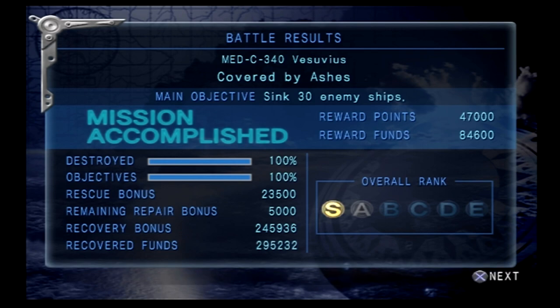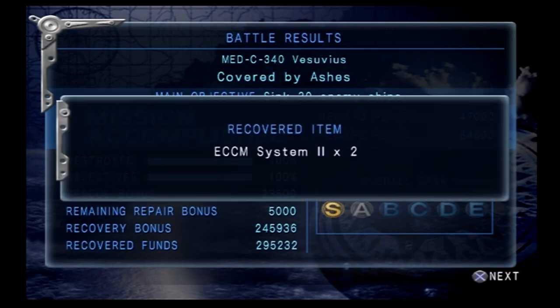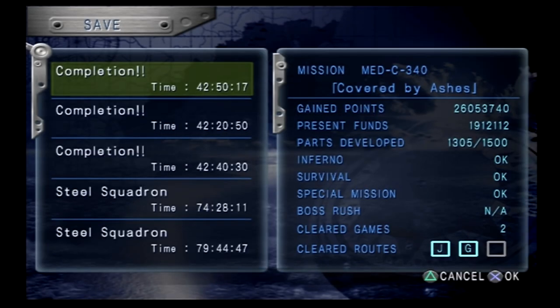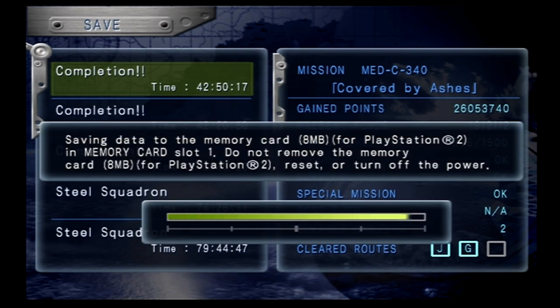Decent amount of money again — 295,232 funds. So between last mission and this mission we got about 800,000 funds, which means we can put that towards our Duck Bomber and get that finished up.